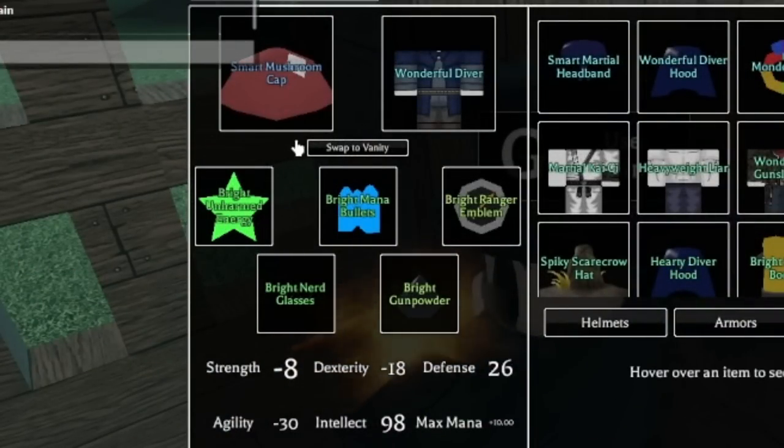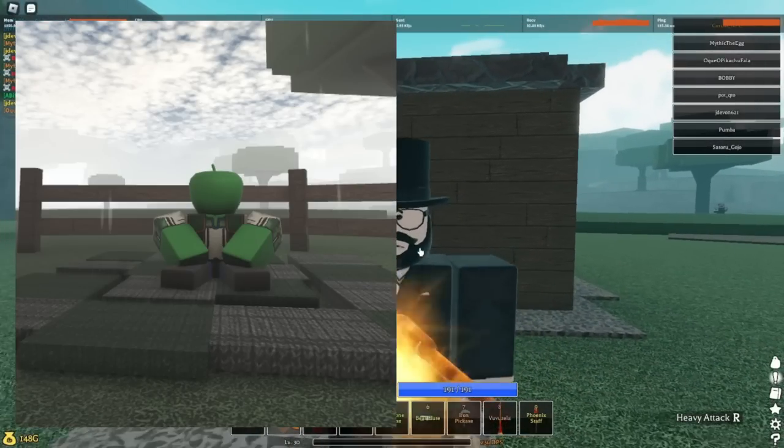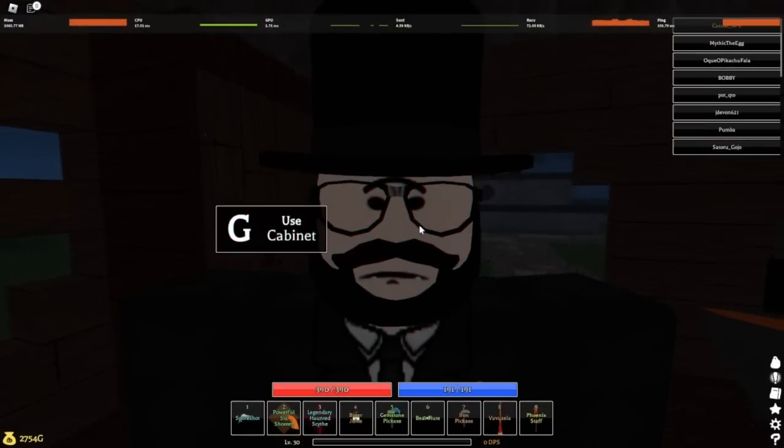First, the unharmed energy and mana bullets — you can get those from Mellow or the green head merchant guy. The fastest way is to server hop until they appear in the shop.